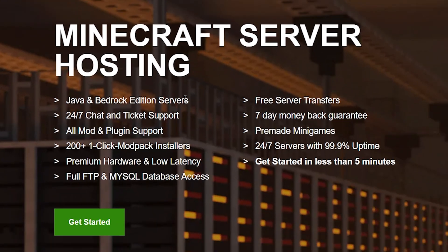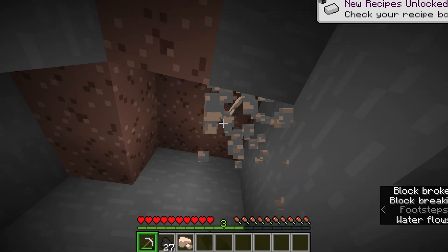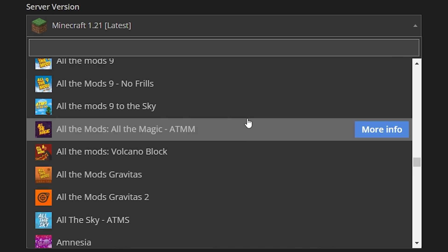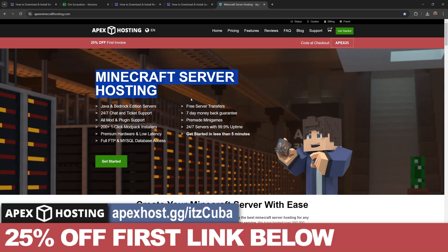While the mod is downloading, don't forget you still get 25% off if you use the first link in the description to create your own server with Apex Hosting, because using the vein miner online is not allowed. You will need your own server if you want to use this on multiplayer — that's why I always recommend Apex Hosting, so you don't get banned or anything because you own the server.